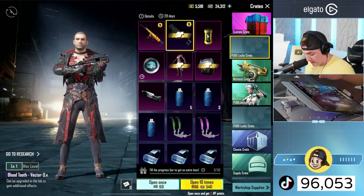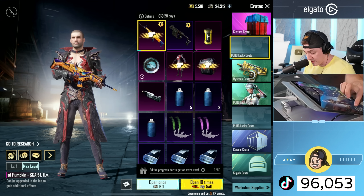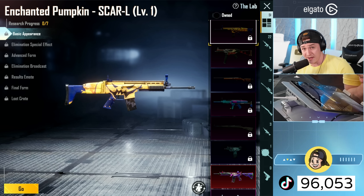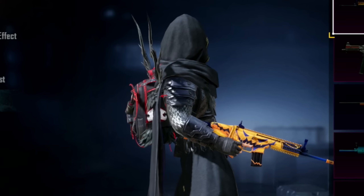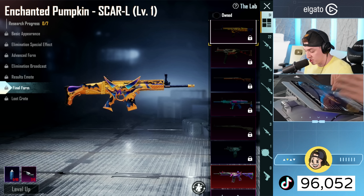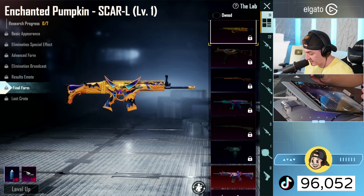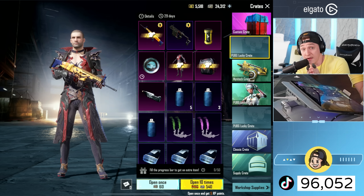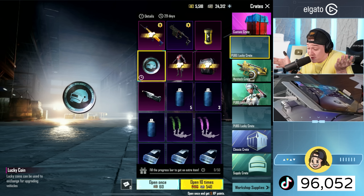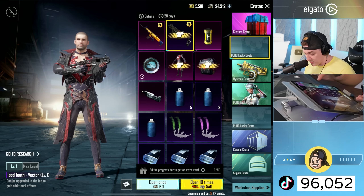We also have the lucky crate which brings back the blood tooth vector, which we do have. But it's the enchanted pumpkin scar that we don't have. What's funny about this gun is it's one of the few rare guns that doesn't have the stupid ornament - it actually has a results emote. Loot crate, final form - it's just a good old-fashioned clean gun lab, just like the good old days. There's no scope to spend hundreds of dollars on. It's a classic and we're going to try to get it today.